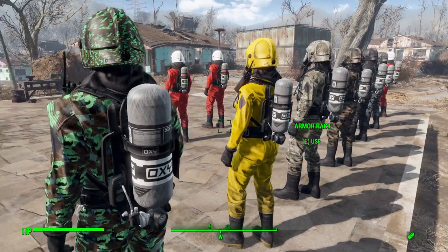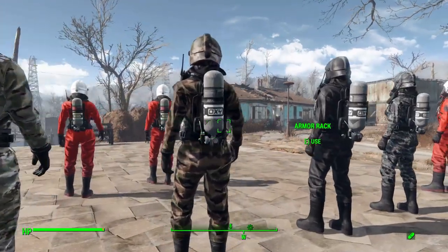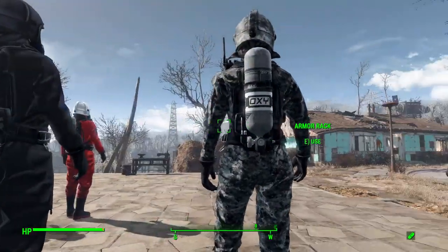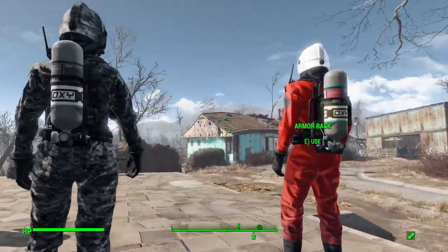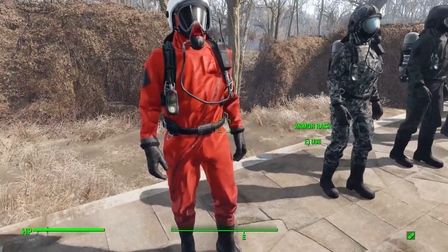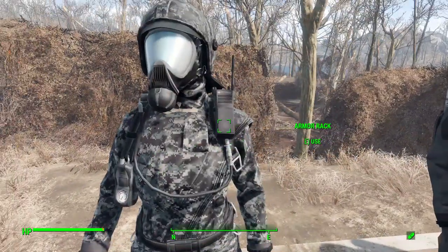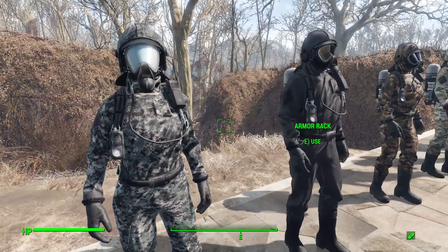No matter which camouflage you go with, the oxygen tank on the back is going to be the same gray and white color theme — with the exception of the standard suit, which has a little more color to it. I wish the other tanks had more variation between them, but we do at least get a little bit with the red. All in all, it's a very cool and highly detailed suit with wonderful little touches to it.